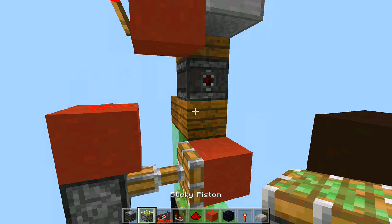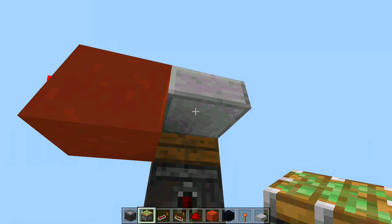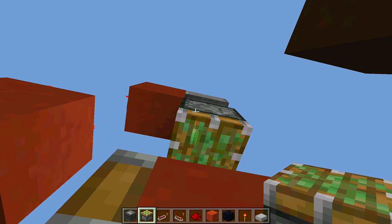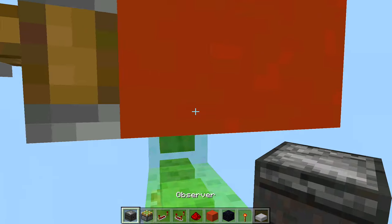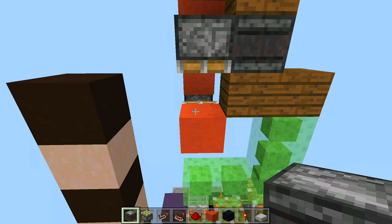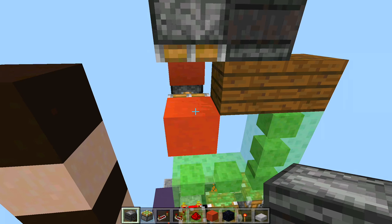Take out your sticky pistons again. Right in front of the observer block underneath the slab, place a sticky piston facing downwards. Then take out your observer block and swing over to the right hand side of the build and place your observer block facing away from your lockout switch.